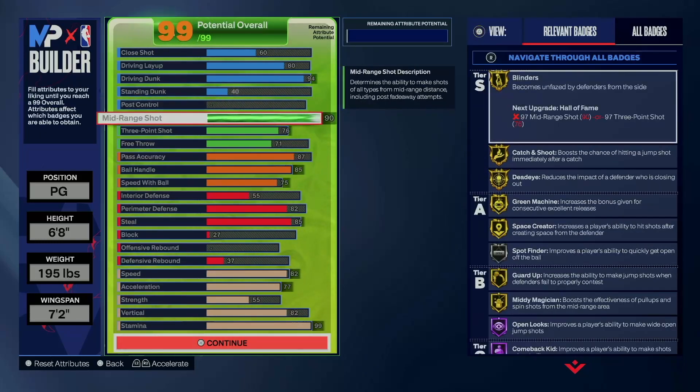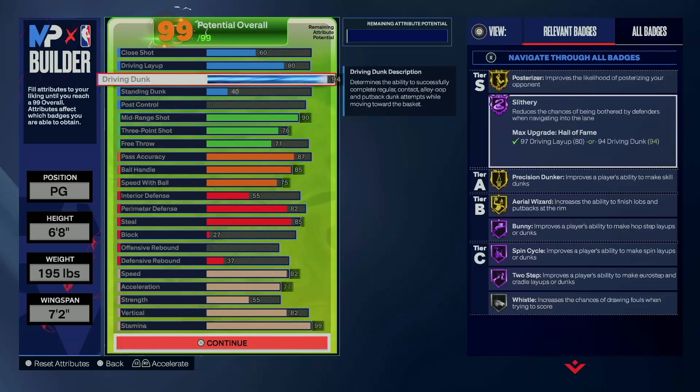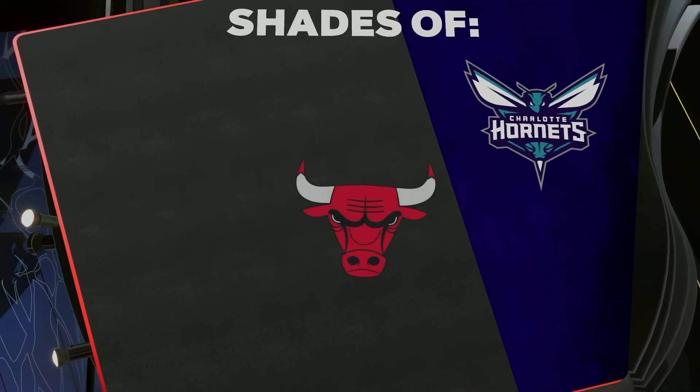This is the build. I'm having too much fun — I'm getting to the mid-range, I'm knocking down threes, and bro, I'm having my way in the paint and we can still play defense. But it should come out to a diamond inside-out scorer.